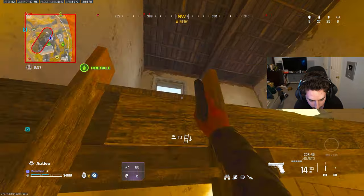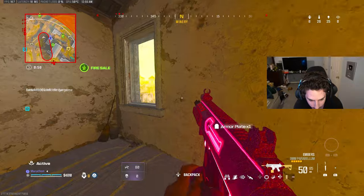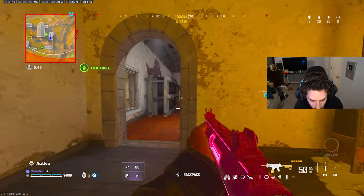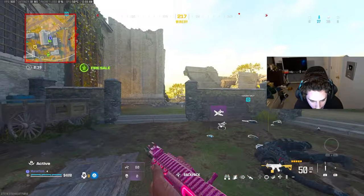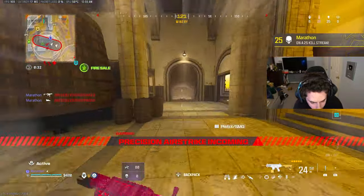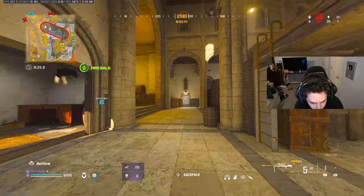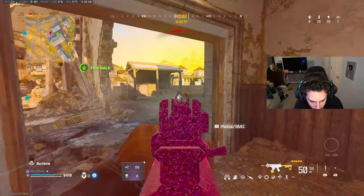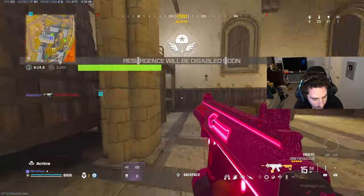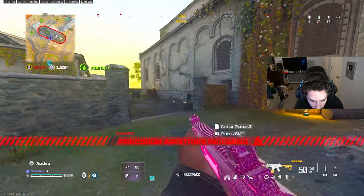Yo! Enemy soldiers coming! Remaining operators from that squad — hunt them down. Marking the rest of that squad on your TAC map, go get them. Resurgence window is ending — watch your six. Be advised, enemy support fire station. Enemy destroyed.